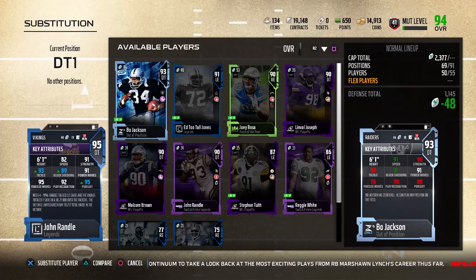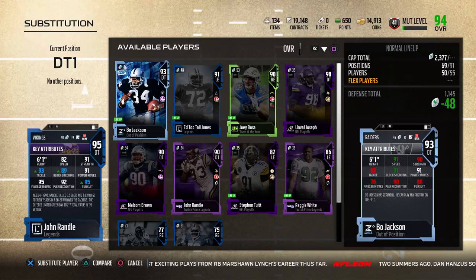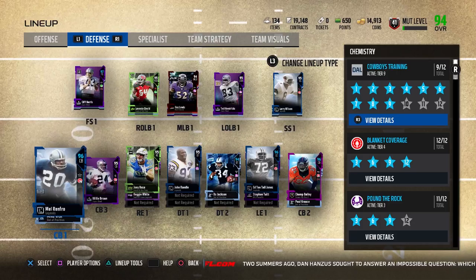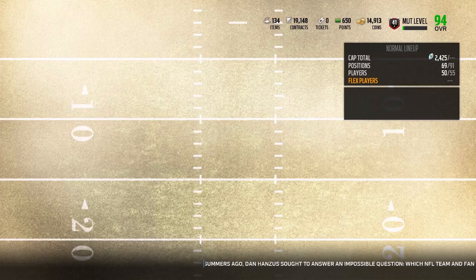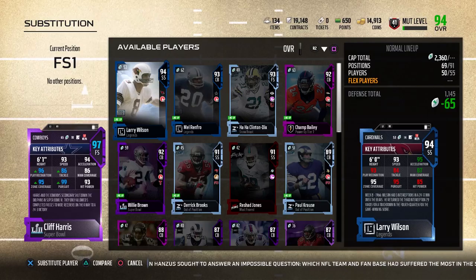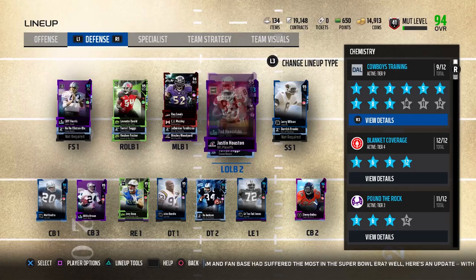We also picked up 95 overall John Randall — this card is a freaking animal. You can see his stats: 95 pursuit, 93 tackling, and there's really nothing on that card that is bad. We also picked up 96 overall Cliff Harris, who jumped to a 97 — he's a beast too. Check this out: 93 speed, 94 acceleration, 96 play recognition, 86 tackling, 86 man coverage, 95 zone coverage, 99 pursuit, and 93 hit power. 99 pursuit is absolutely crazy.